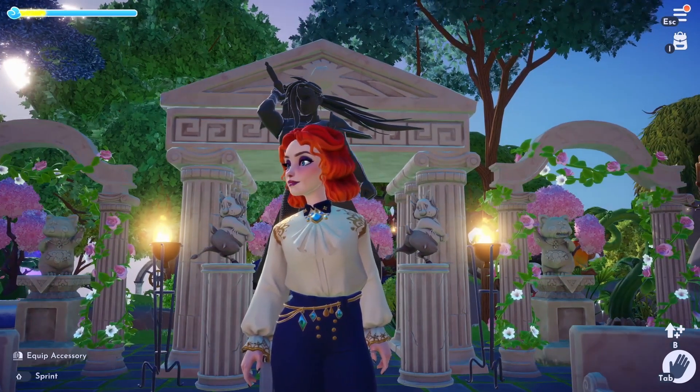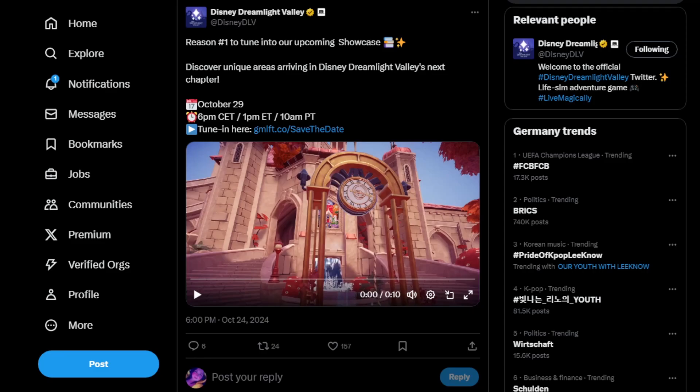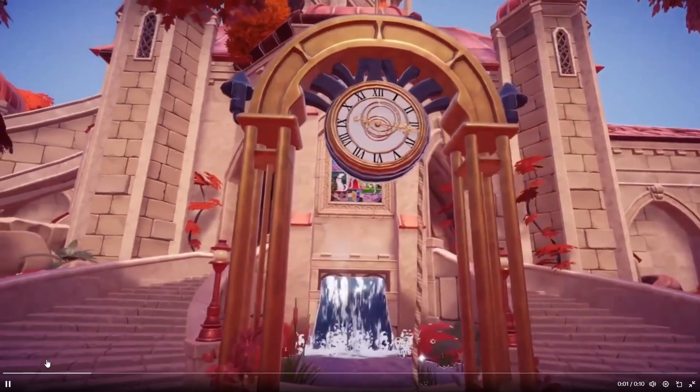Okay we are already here. It says: 'Reason one to tune into our upcoming showcase — discover unique areas arriving in Disney Dreamlight Valley's next chapter.' Oh my gosh, let me just full-screen this. We've got like a clock, some waterfall thing.